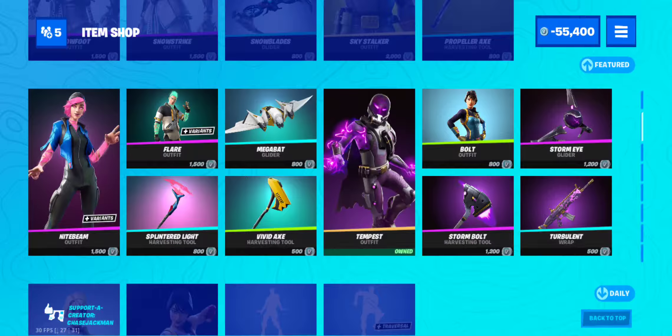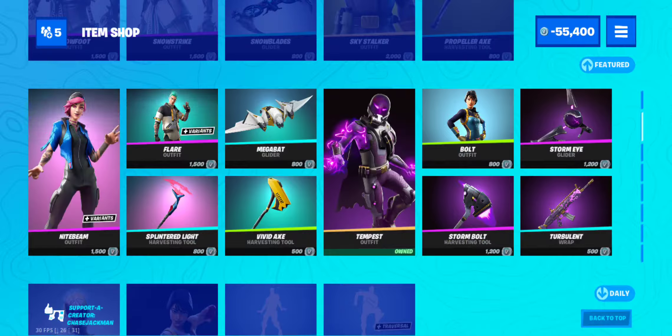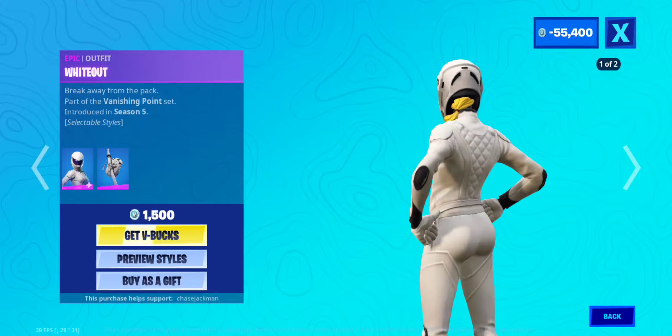Tempest — good skin. This whole set here is pretty good. Bolt is good too; Bolt is like very underrated, I think. White Out.